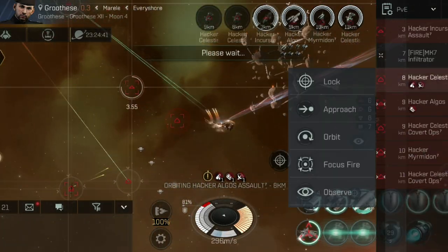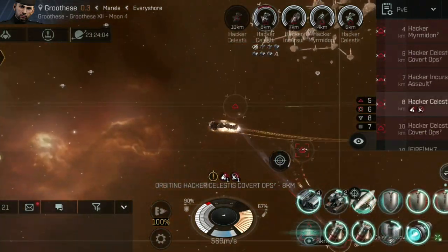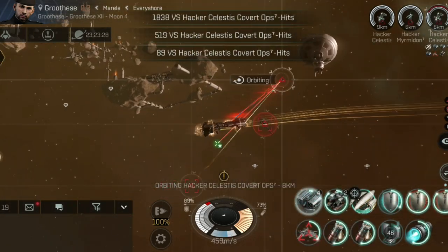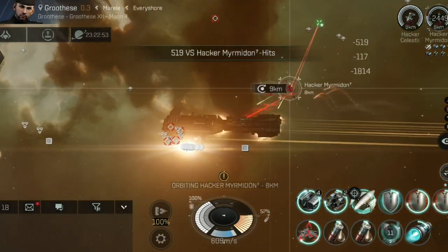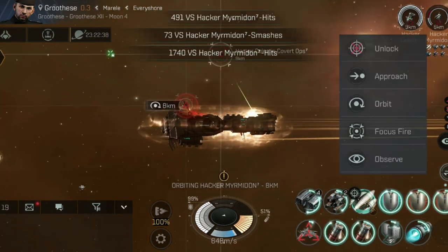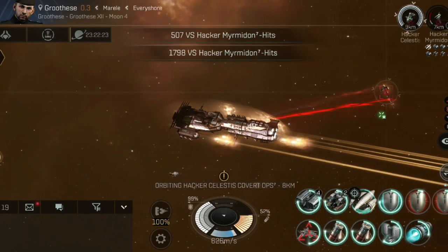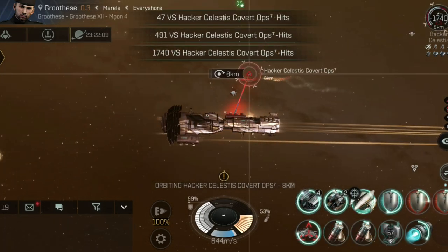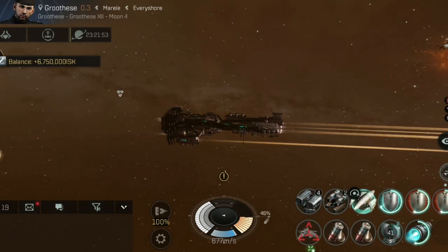At no point on this seven million ISK mission using this ship am I in any kind of danger - tanking it pretty easily and taking ships out fairly quickly. It took me around 15 minutes total to run this mission while talking throughout. Storyline missions would be far more difficult. I'm going to do complete walkthrough guides of all the different storyline missions, and I've been told some advanced missions go up to 15 million ISK with particularly difficult final waves. I hope this video has helped - this fitting seems to be working well and I'd like to try it in storyline missions. Thanks for watching and I'll see you next time.